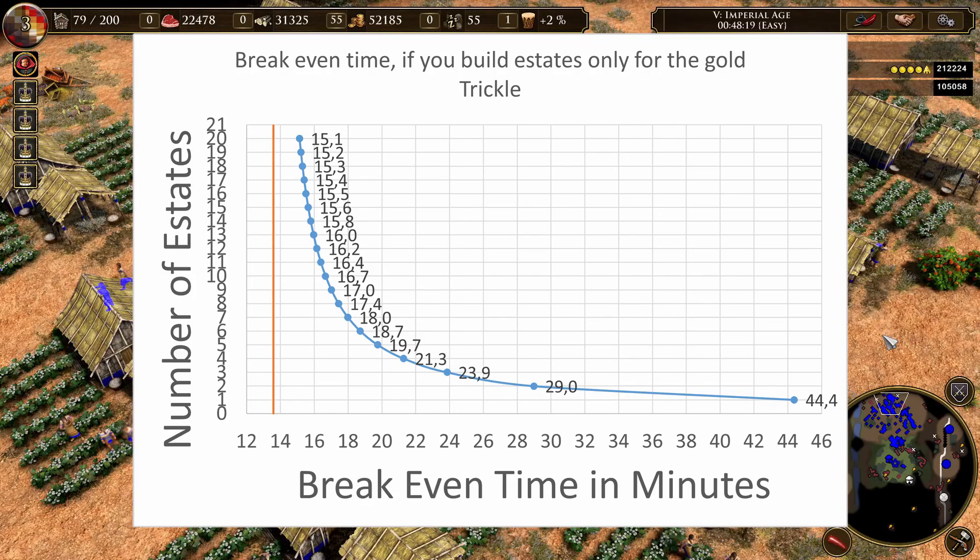If you build one estate and make the big button, it takes 44 minutes for the estate to pay back the cost invested. If you build two estates and make the big button, it takes 29 minutes, and so on. You have the fixed cost of the big button and the variable cost of the estates in building time and wood cost. If you build all 20 estates, they take 15 minutes to pay back.